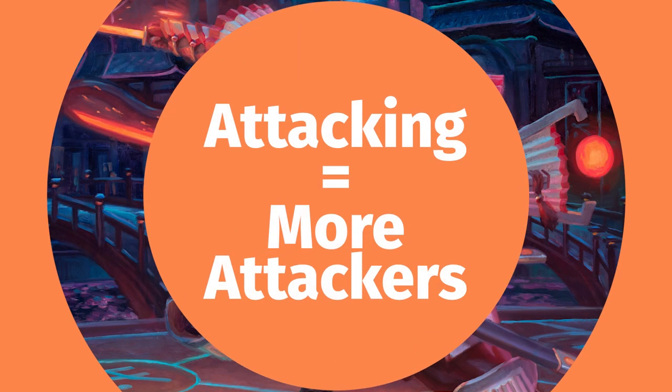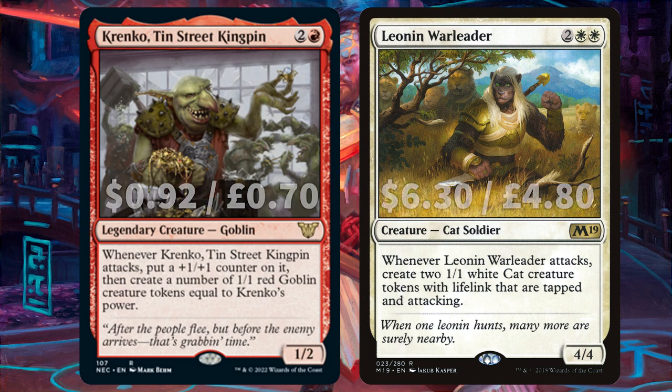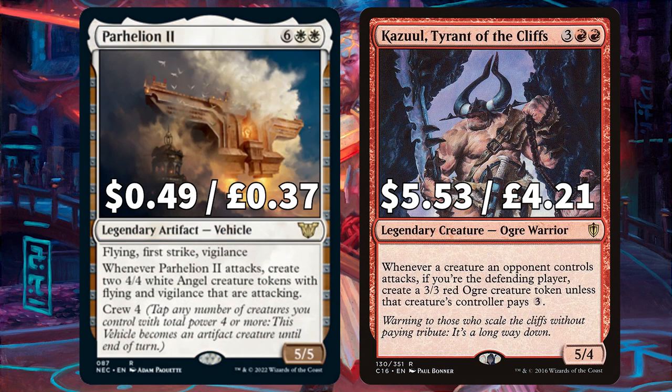Let's look at all those attacking trigger creature creators. First up we have Krenko Tin Street Kingpin — whenever it attacks, put a +1/+1 counter on it and then create a number of 1/1 red goblin creature tokens equal to Krenko's power. Leonin Warleader says whenever it attacks, create two 1/1 white cat creature tokens with lifelink that are tapped and attacking. There is also the legendary vehicle Parhelion II — with flying, first strike, and vigilance — whenever it attacks create two 4/4 white angel creature tokens with flying and vigilance that are attacking. And Cazur Tyrant of the Cliffs: whenever a creature an opponent controls attacks, if you're the defending player, put a 3/3 red ogre creature token onto the battlefield unless that creature's controller pays 3.